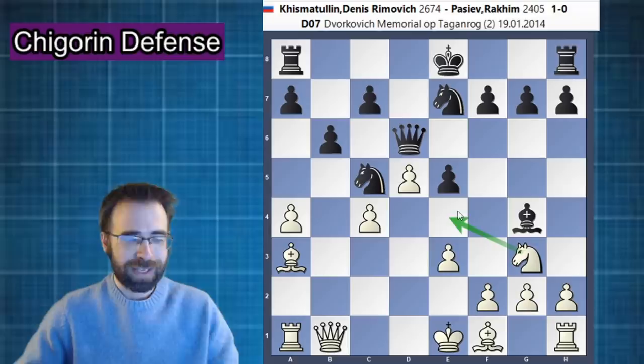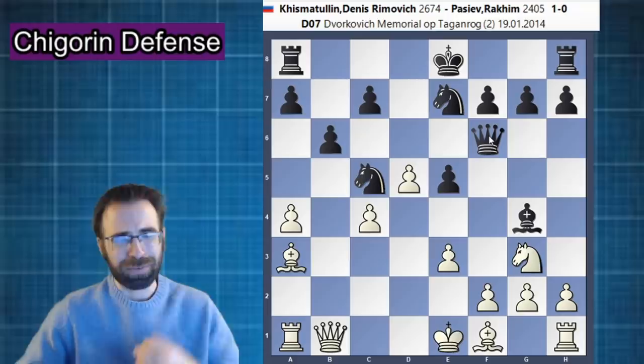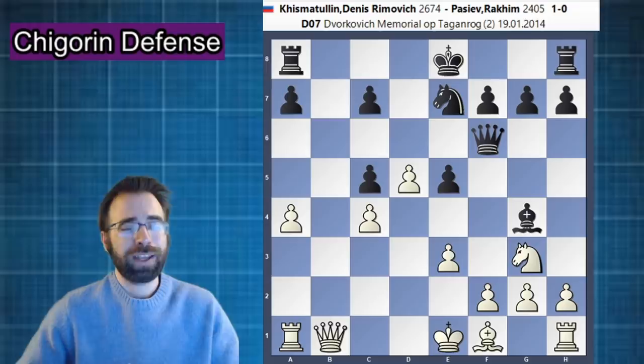Knight to g3 is actually the most accurate square — not going to c3 this time. The point is we want to hop into the e4 square and attack both of these pieces. But by going to g3, we're also preventing the bishop from running to f5. If black already has to move the queen, black is just going to end up with the worst pawn structure. If you let white take on c5, everything is going to go very smoothly for white.